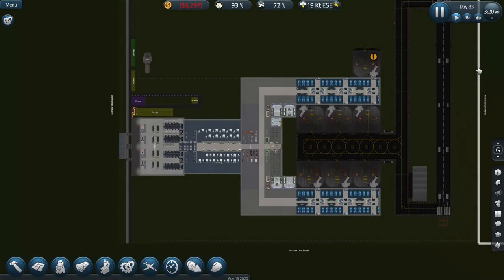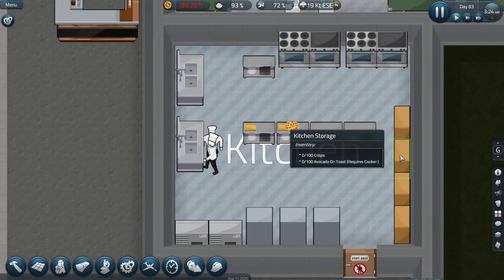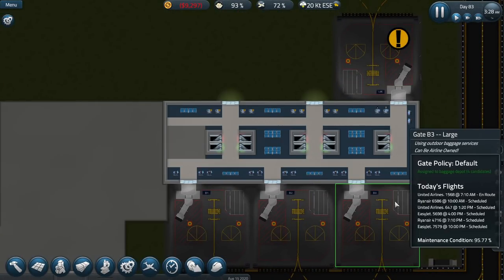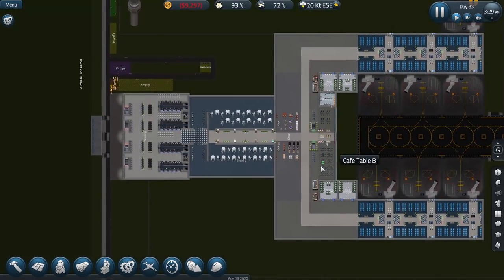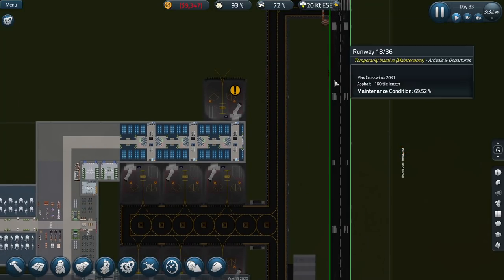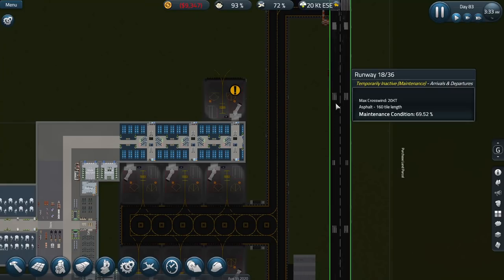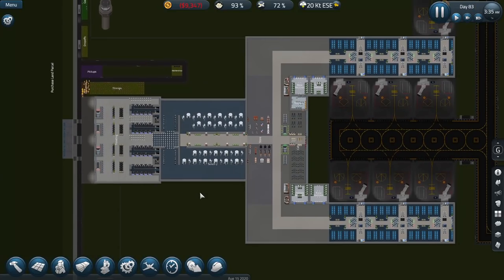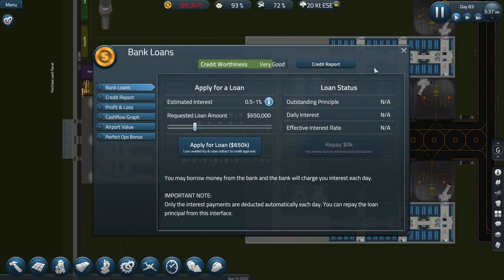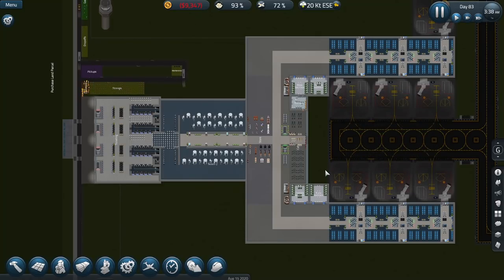Hey guys, my name is Semiac and welcome back to another episode of Sim and Poor. Last episode we started building up everything in the terminal - we got our cafe area up, added kitchen storage, our second chef is now working, got restrooms decorated inside the terminals, and got the upstairs sorted. We're now ready to start building more gates and having more fun. I've got no money right now, but that's because I finally paid off that big loan.